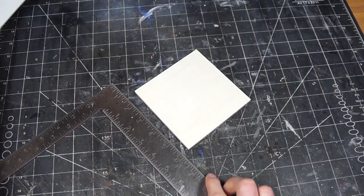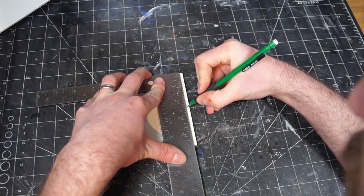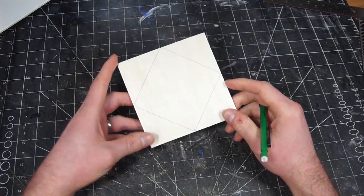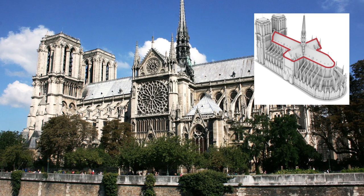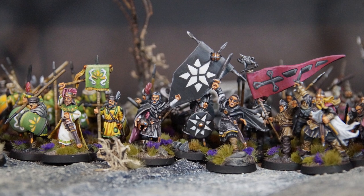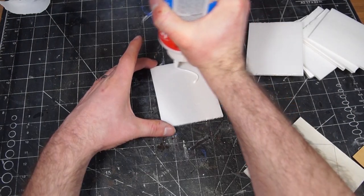I decided to base the whole thing on the same wooden squares I'd used for my Cursed City building, but instead of making them flush to the edges, I measured out and marked the center of each side and drew lines between them. This is where I'm planning to have the walls, as I wanted to integrate a design element from real-life architecture — a lot of churches are built in the shape of a cross. So since the main sigil I use for Arnor is the Star of Elendil, I wanted to make the base of this building an eight-pointed star. I cut the walls to length and glued them together in sets of two using PVA glue.